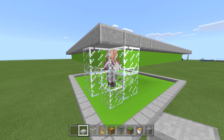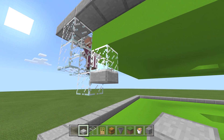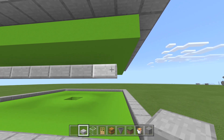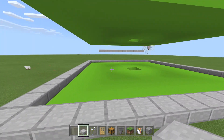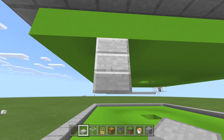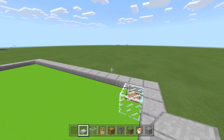They'll start making hearts and throwing food to each other, but they won't breed yet because the doors aren't placed. Let's grab our half slabs and place them — one away from the side, leaving two on each end. Go to the other side and do the same thing. Note: you have to place the water before the doors, because in the current version you need to place water down onto the block first.